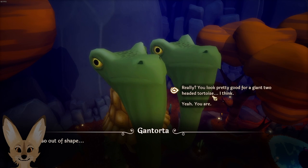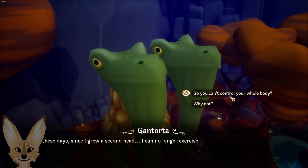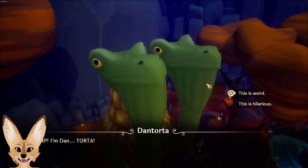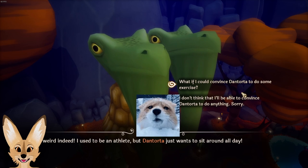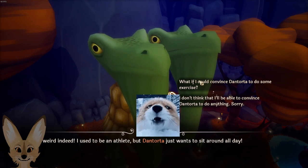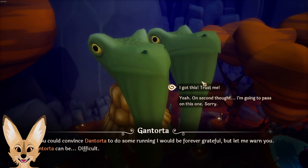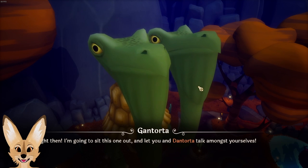I'm so out of shape. That's because you haven't seen me in my prime — I used to be a marathon runner, but since I grew a second head I can no longer exercise. You can't control your whole body? No, I can only control half. I'm Gruntorta, and my second head is called Dantorta. He's about to speak. I am Dantorta. This is weird. I used to be an athlete, but Dantorta just wants to sit around all day. If I can convince Dantorta to do some exercise I'd be forever grateful, but let me warn you — Dantorta can be difficult.